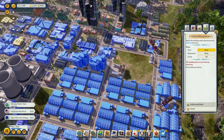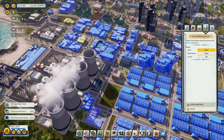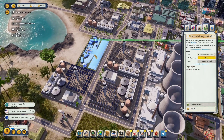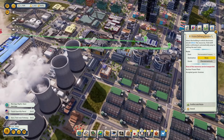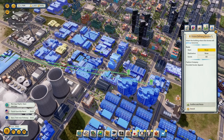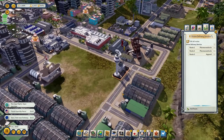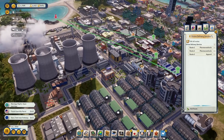It seems you need to specify a particular building and a particular good for each route - you can't just have it work independently over an area like the teamster office. So let's set the pharmaceutical company to deliver to the cargo airport via pharmaceuticals. Then create another route for apparel. Those three routes are now working and drones should transport goods between them, replacing teamsters for those jobs.